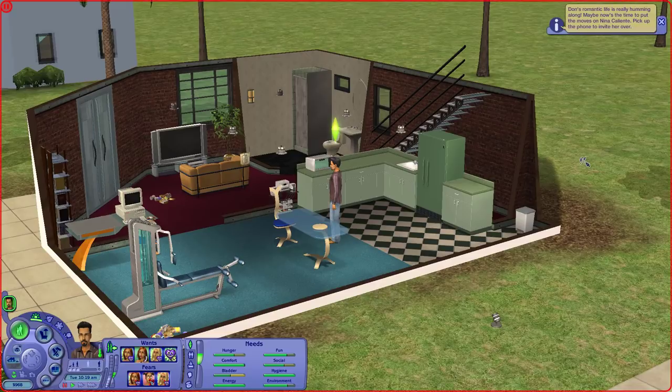The first thing that happens is a pop-up that says Don's romantic life is really humming along — maybe now's the time to put the moves on Nina Caliente, pick up the phone, and invite her over. Looking at his wants, he wants to woohoo with Nina, call Nina, woohoo with Dina — Nina's twin sister — and woohoo with three different Sims.